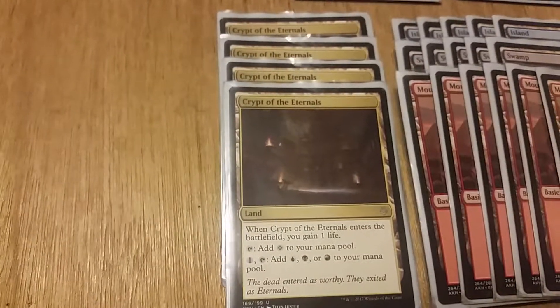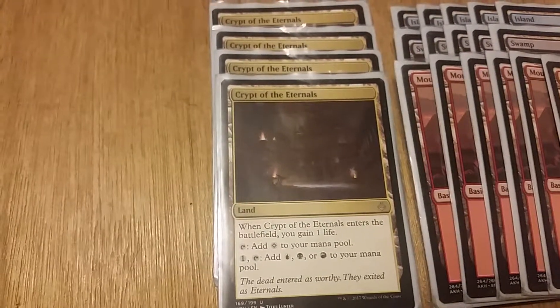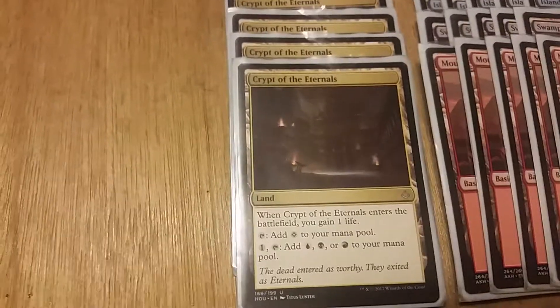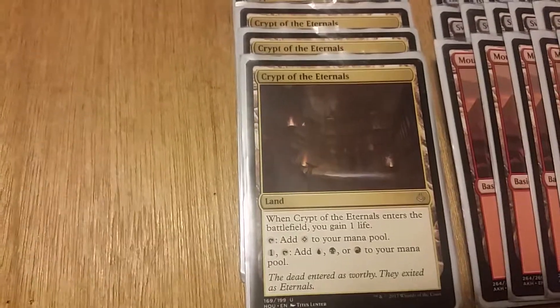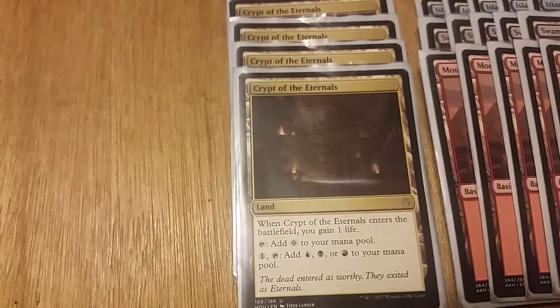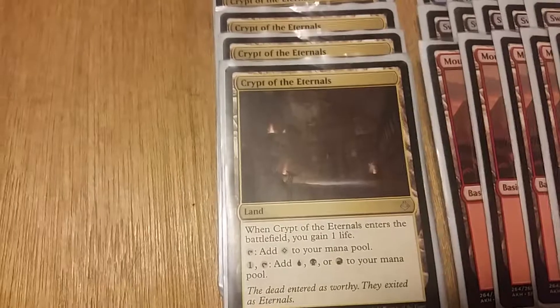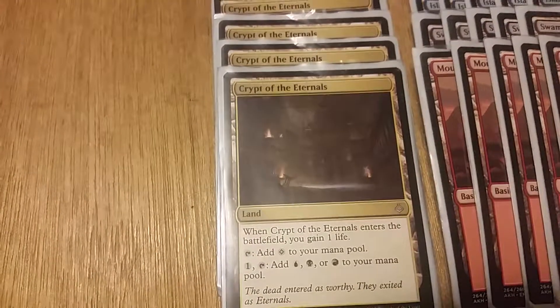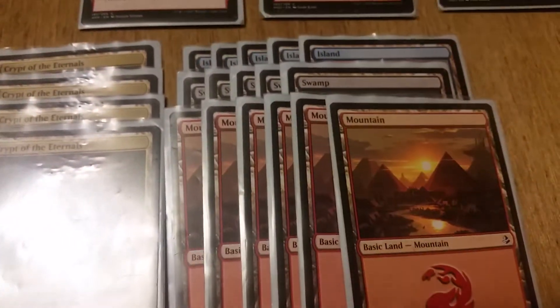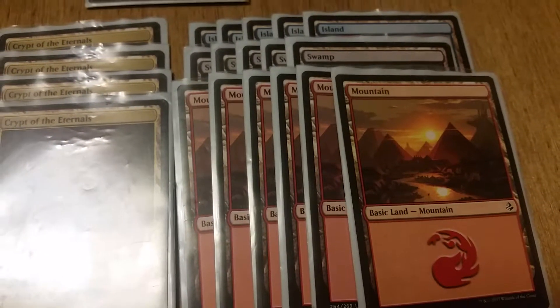For land we have four Crypt of the Eternals, which is a remake of Crumbling Necropolis — not quite as good in that you have to pay one colorless then tap it to add any one color. It also adds one colorless and you gain one life. We're running five islands, five swamps, and six mountains, which I'll explain in a minute because land in this deck is kind of iffy.